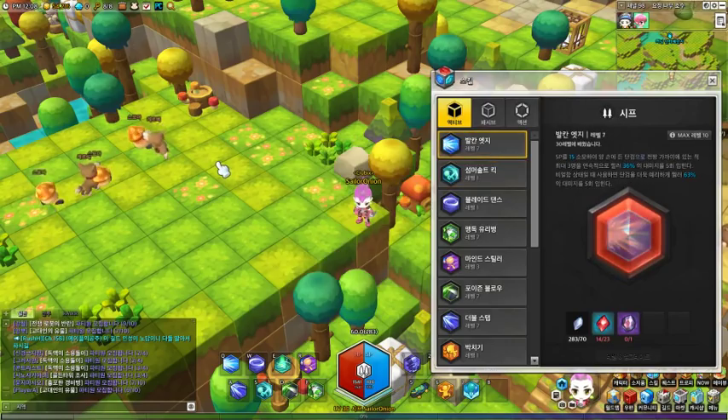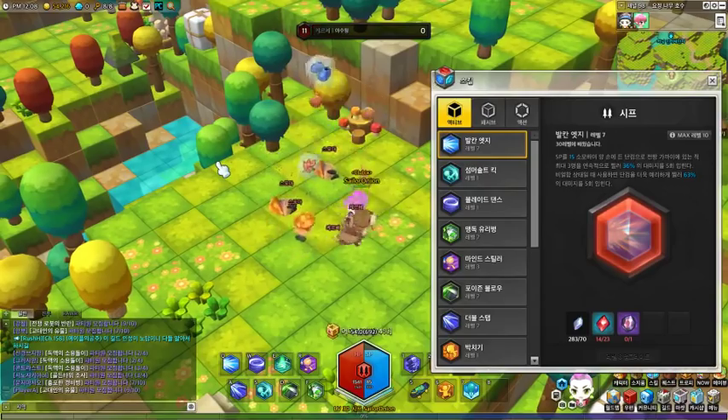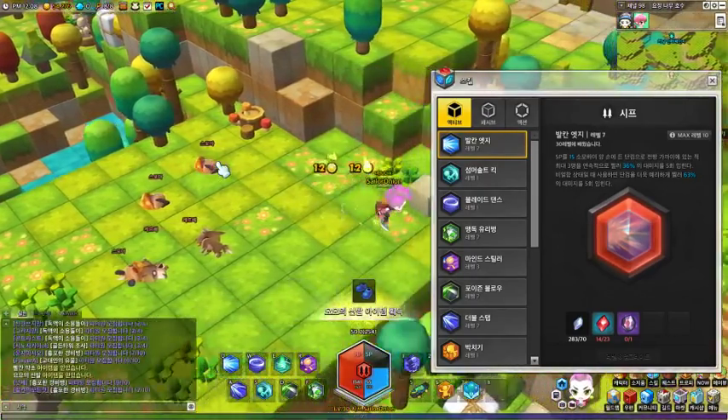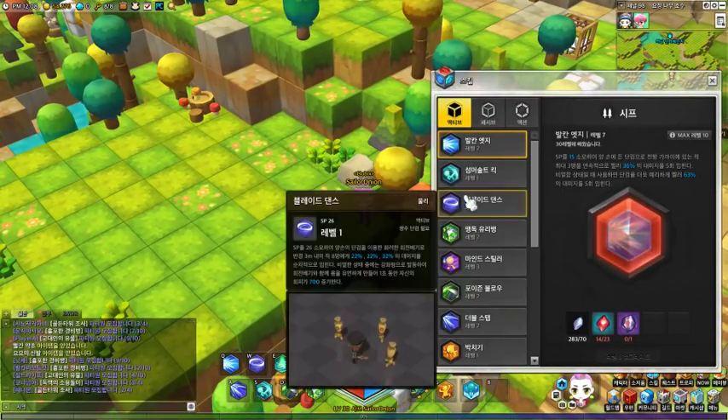Let's take a look at how this skill looks. It attacks 3 monsters, stabbing them quickly, and it hits them for 5 times. If you get a mean state, then you'll hit them for 63%.